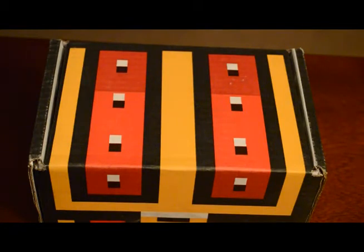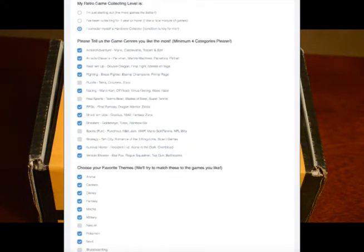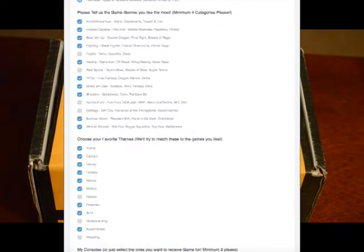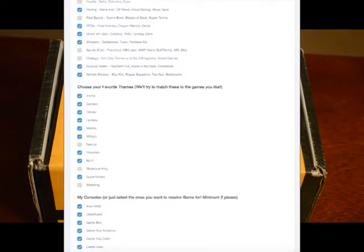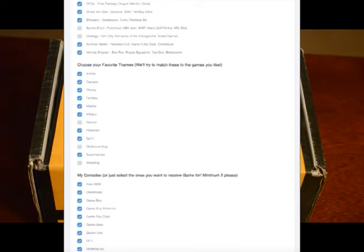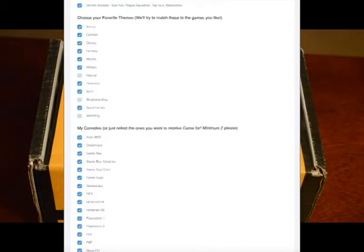How this works: you go on their website and fill out a survey broken down by the genres of games you like to play — platformers, first-person shooters, racing games, sports games. You check off the genres you like for the consoles you have or want games for, and you can change that up whenever. So if you don't want any PS2 games for a while, you just uncheck PS2.